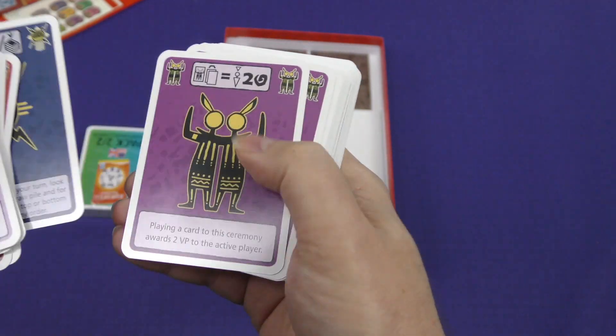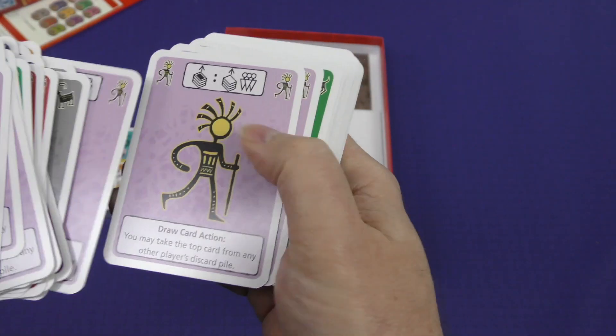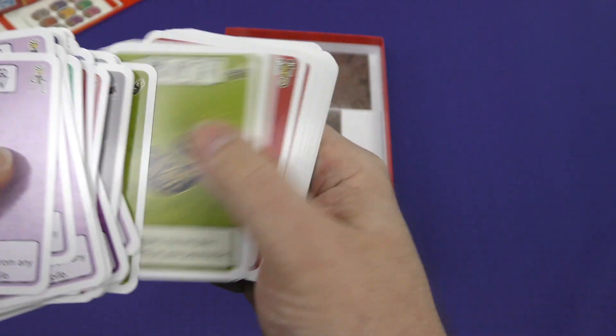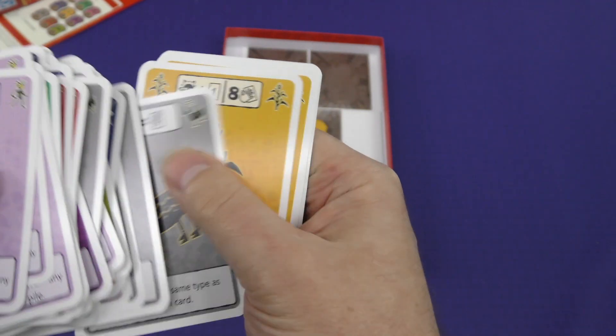Some of these look like they have a little bit more going on than others. Again, very simple artwork and very light text on the cards. This is in line with the entire aesthetic of the game.